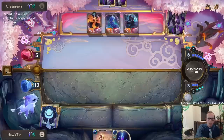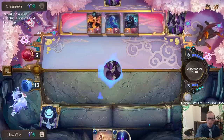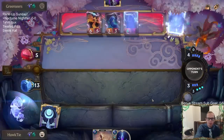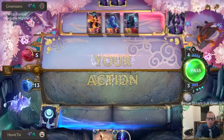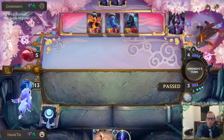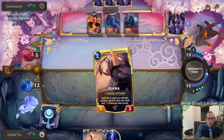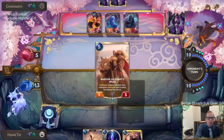If I would have just attacked with the Mountain Goat first, they would have been able to block with Unspeakable Horror. It was a little odd that they used that Pale Cascade right then.